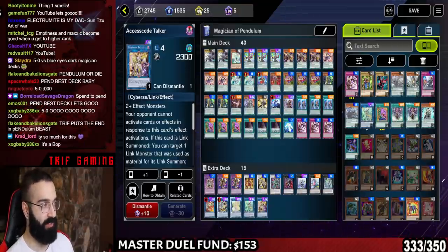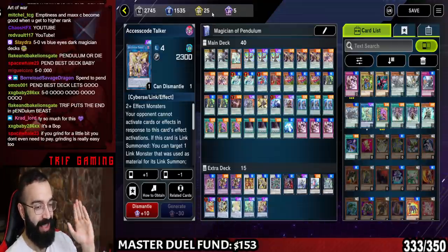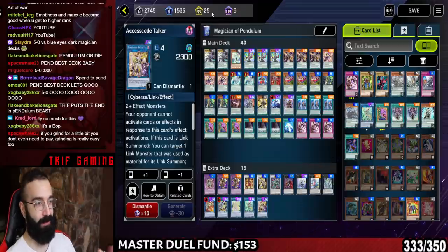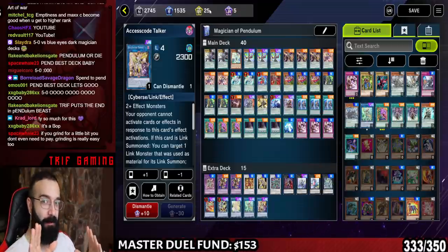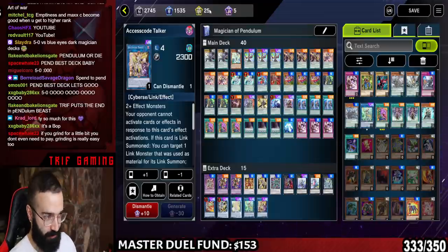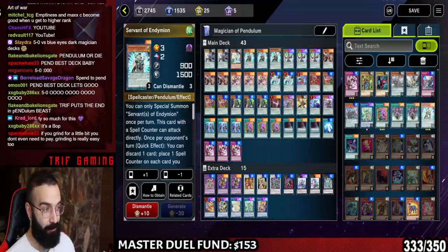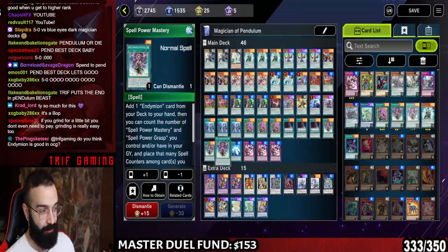If you look to the top left you can see my SRs and URs — URs are a hot commodity and I don't have many. SRs are also a hot commodity but you get a lot more SRs than URs. I utilized SRs to get Double Iris, Purple Poison, three Servant, and three Mastery.